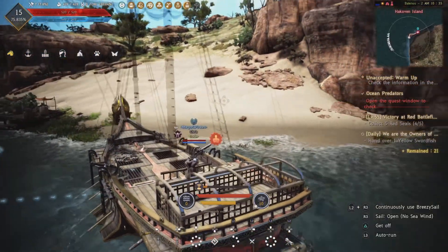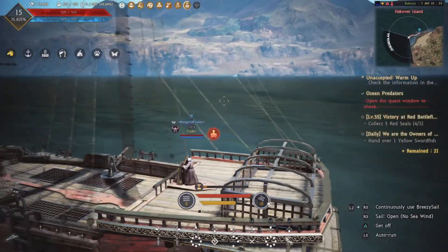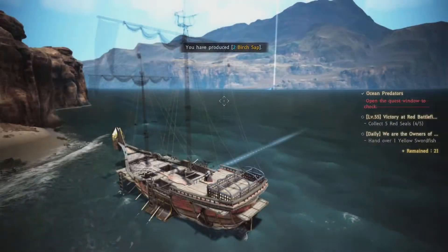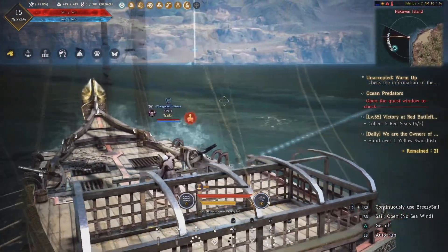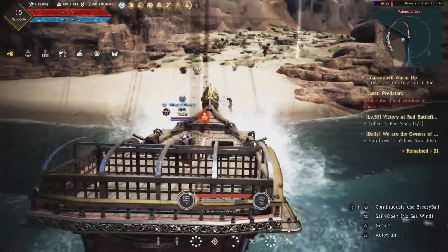Instead of sailing seven or eight minutes back, here's where you save time. See that beach straight ahead? We're gonna sail over there — it goes much quicker than sailing all the way back. It takes maybe like 30 seconds to get over there, so I'll cut to when I get over there, approaching the beach.